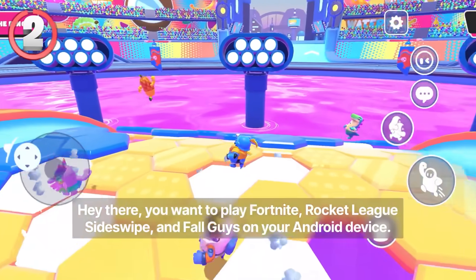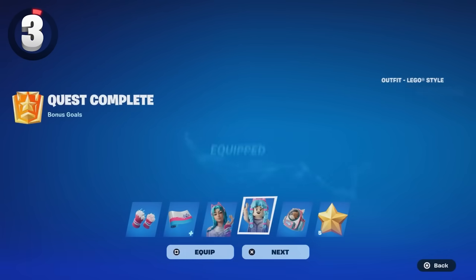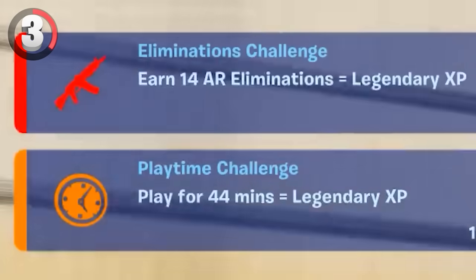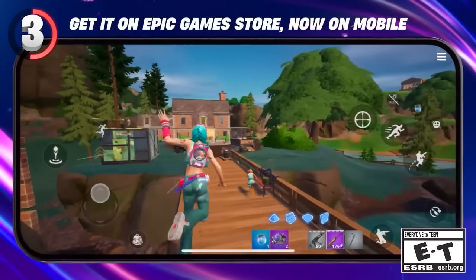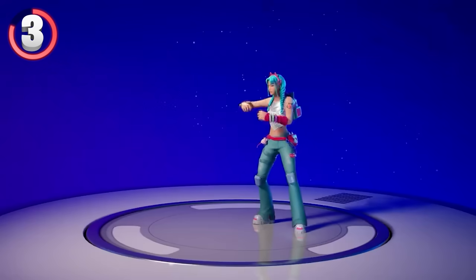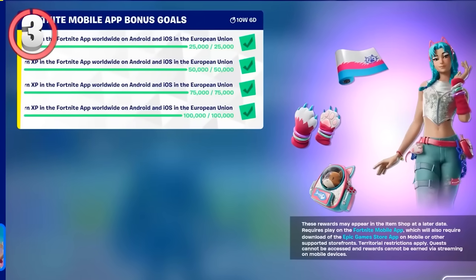You'll probably need an Android anyway for free reward number 3 because we have the whole Catalina skin set. There was a workaround where you could play a Creative 1.0 map and unlock it on any platform, however they already patched that, so if you didn't get this skin set already then you're gonna have to actually play it on mobile now. It's probably worth it because even the back bling is really cool, the pickaxes are unique, and the challenges are just to earn XP so it should be pretty easy.